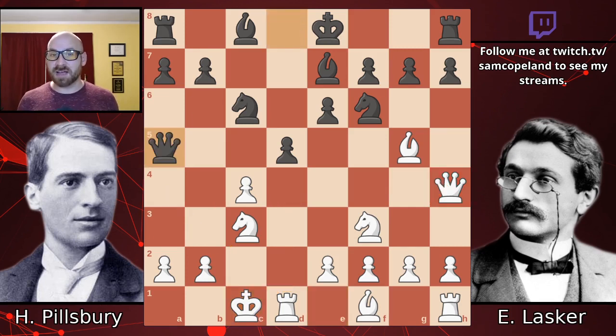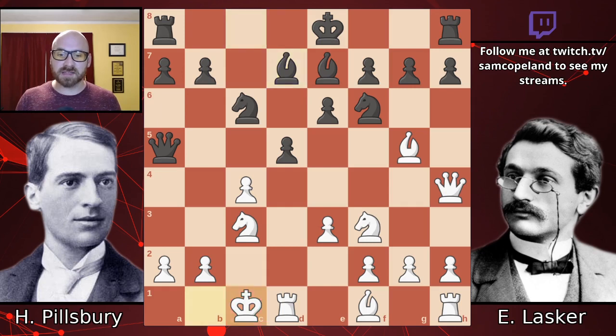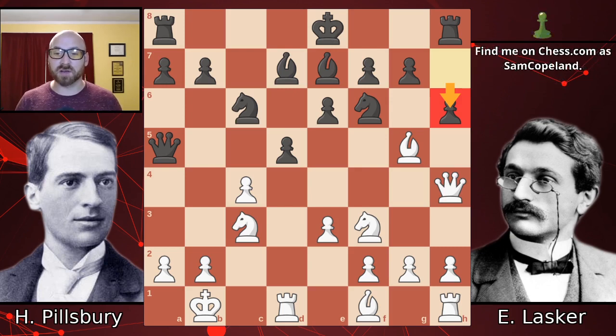Lasker immediately plays queen a5, already taking sight at the exposed white king. We get e3, then bishop d7, king b1, and pawn h6. This is a great move. Over time I've learned that playing h6 in a position like this is awkward for the opponent. As Lasker says, it puts the question to the bishop — you can't really leave it there indefinitely. You can't take it right now because the rook would hang, but the bishop is in an awkward spot: it doesn't want to retreat, which could open up tactics, and it doesn't want to exchange itself for f6, because the bishop will be developed for black, you'll lose the bishop pair, and your queen will be hit.